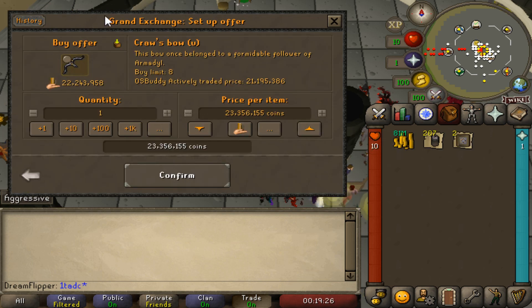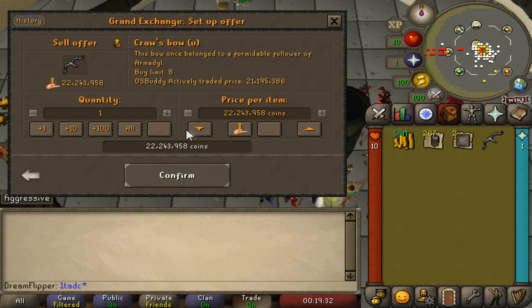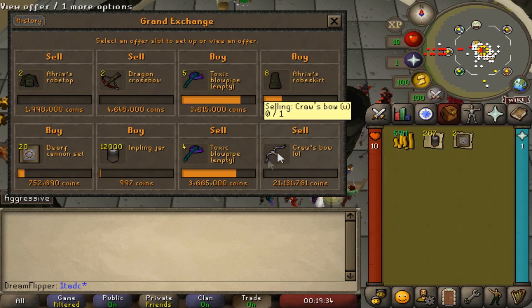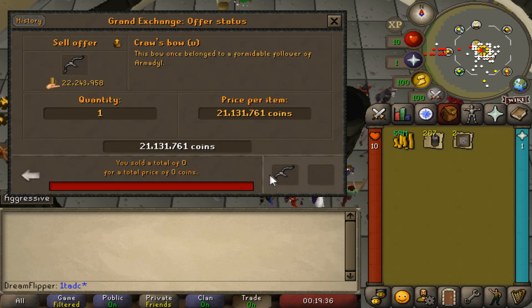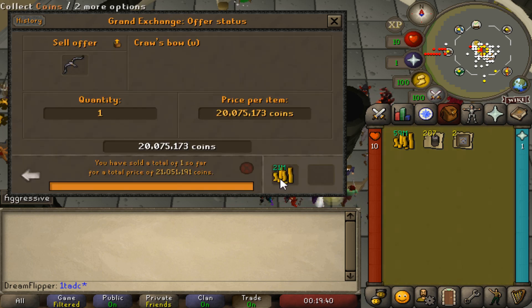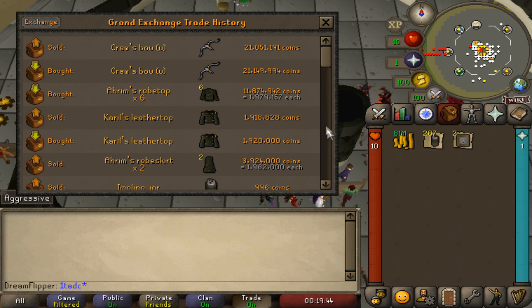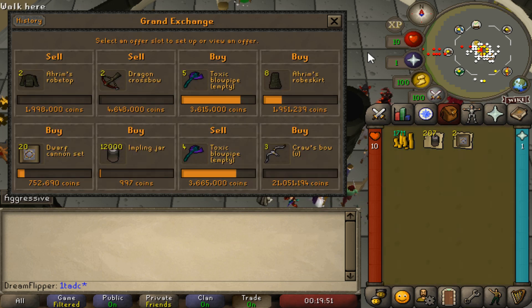Now that the crossbow is a lot cheaper, I'm going to go ahead — and yeah, now that the crossbow is cheaper, we should be able to actually flip it, and it's a pretty highly traded item so it won't be that big of a risk. Margin of — whoa — 100k! That's quite good, and hopefully I didn't waste too much money there. We'll go for three crossbows. Unfortunately for higher volume items, there's just no way to really get around it — you just need to do the price check.